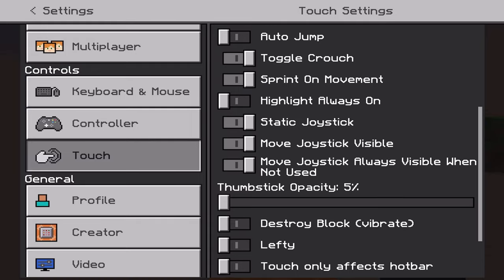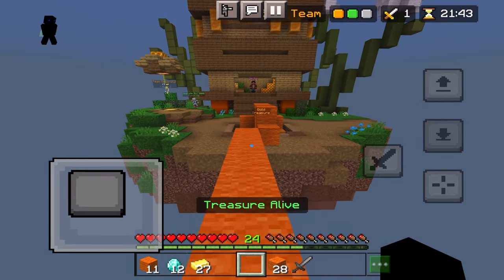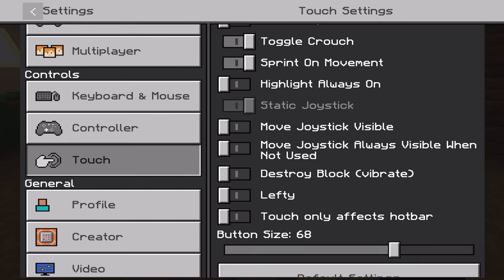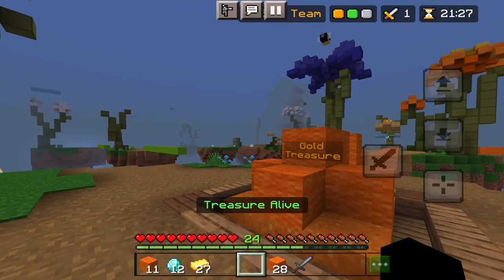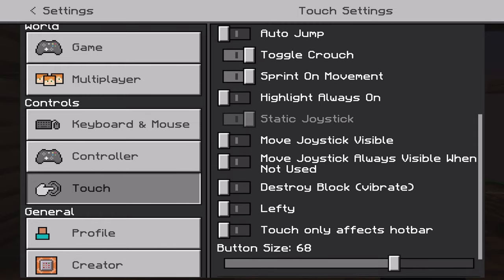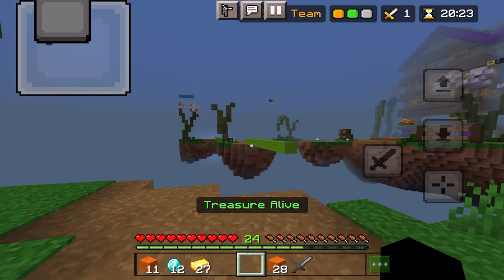Observant viewers might notice that there's a setting here called 'move joystick visible.' I could be wrong here, but I think on the old joystick, that setting made it so whenever you moved around, you wouldn't be able to see the joystick. But what's quite interesting now is that if you turn move joystick off — meaning you shouldn't be able to see it — it works. You can't see it. The only issue is, if you turn off move joystick visible, it grays out the setting called static joystick. I'm going to have to turn move joystick visible back on to demonstrate this, but as you're about to see, it's not ideal.